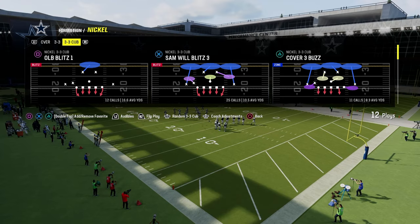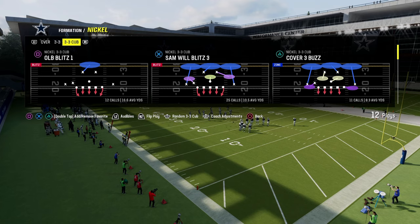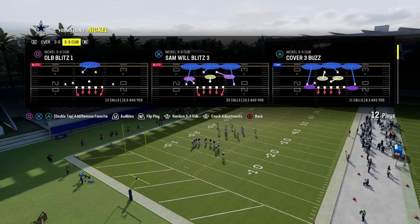You can set up a lot of different coverages from it. You can stop the run from it. You can send some pressure from it. And also, it can give you really good personnel — it gives you Nickel personnel. There's a lot of advantages to that as well.